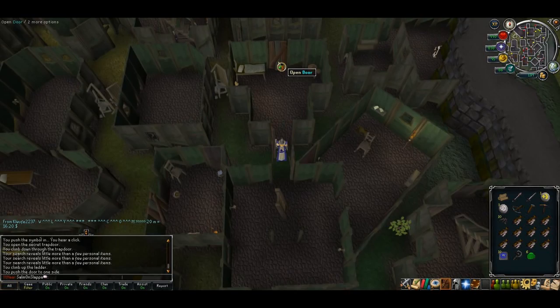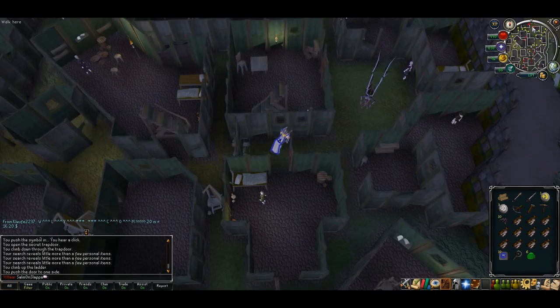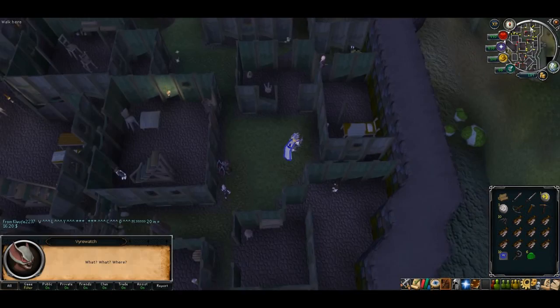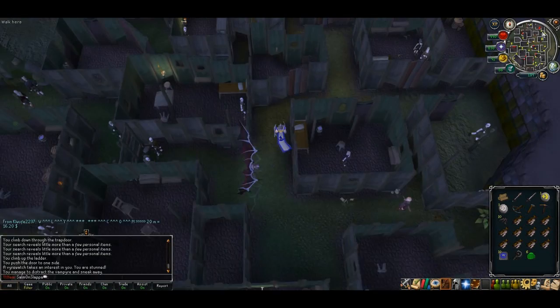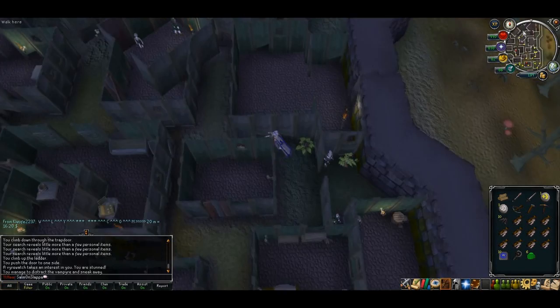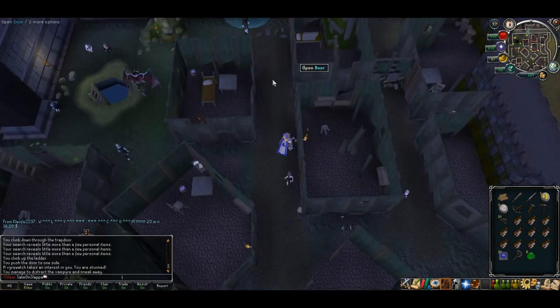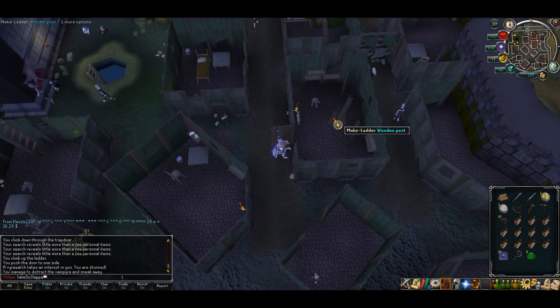Now it's time to head almost all the way back to the mines. In one of the houses on the right-hand side as you're running up, there should be a post that you can right-click with the option to make a ladder. Head directly north as far as you can — just past the laboratory is a building right next to the mine. Enter this and make a ladder on the wooden post.